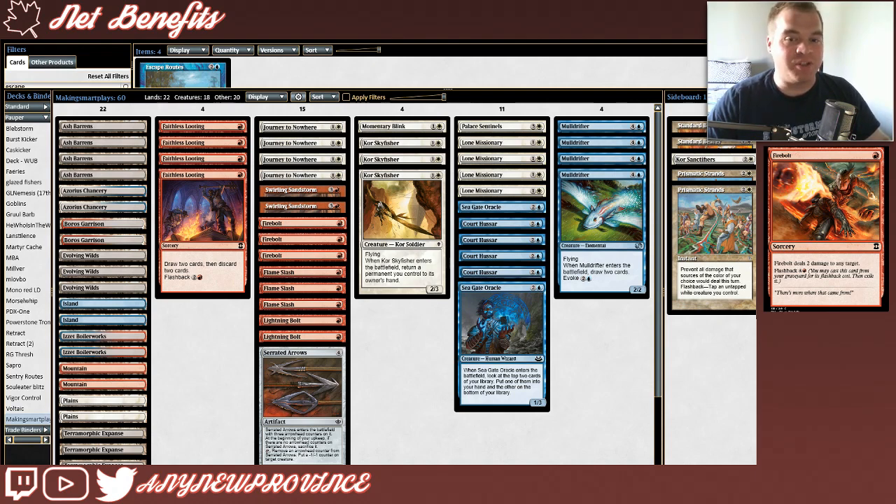This is Fire Bolt. It deals 2 damage to any target, and you can flash it back out of your graveyard for 5 mana. Fire Bolt is creeping its way up to the top slot in my favorite red spells. You can mow down a board with a couple of these, and you can also just deal your opponent 4 straight damage to their face in a pinch.